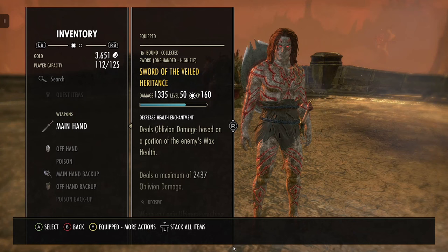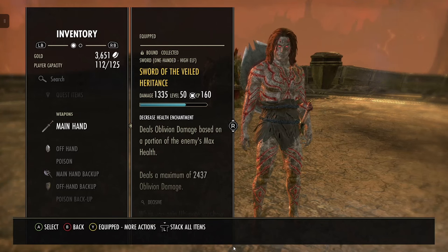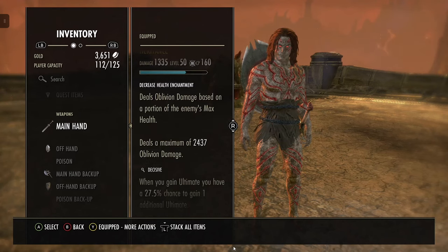Still running a Sword of the Veiled Inheritance with an oblivion enchant, because that will get through arcanists and people shielding. That's probably the best enchantment to put on it. It's decisive, so you get some ultimate gain.